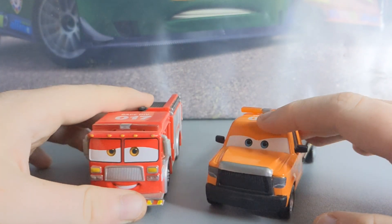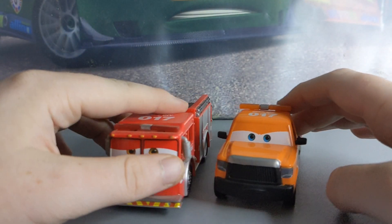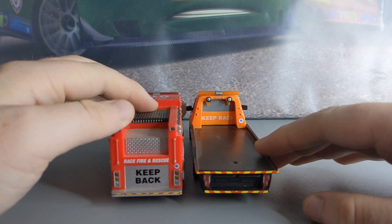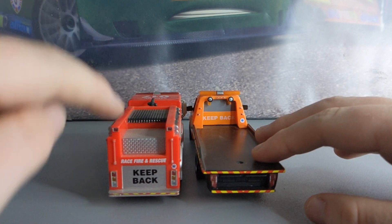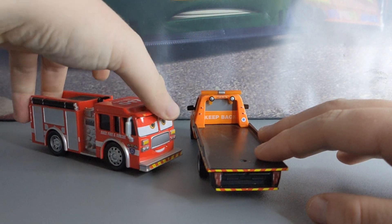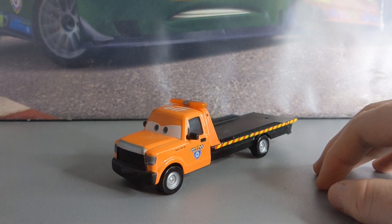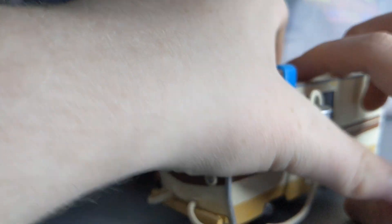Here is Tiny Lugsworth, who I'll compare him to. I do have a Morgan Martins, just unfortunately not out of the packaging. You can see — 'Keep Back, Keep Back' — Race, Fire and Rescue. That's probably a little Easter egg to Planes: Fire and Rescue. So that does end today's portion on Stu Scattershields, but I'm going to compare him to some other characters quickly, just to make this video at least five minutes long.